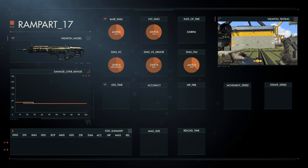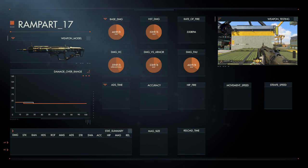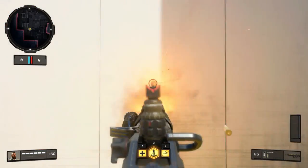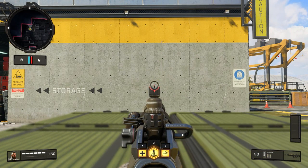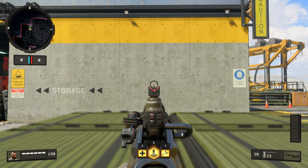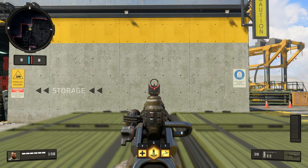Besides damage, range, and rate of fire, handling is the third most important factor in time to kill. Starting with ADS time — the time it takes to aim down sights and for the crosshairs to disappear — it takes 0.08 seconds to ADS and fire from a stationary position. Funnily enough, the sprint-to-ADS time is 0.08 seconds too. Aiming down sights is more accurate than hipfire; however, the weapon has quite a lot of idle sway. Idle sway is the sight moving around when aiming down sight — it's medium overall but high for an assault rifle.